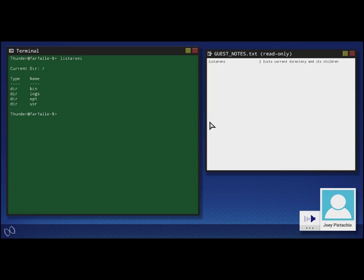Sweet. Now you can see the current directory and what's in it. The next command lets you move between folders. Just type folder-a-roni and then the folder you want to move to. Try moving into the logs folder using folder-a-roni, and then use list-a-roni to see what's in there. Good. Good. You can also move back up to the parent folder by using two dots as the folder name. Try moving back up to the root with folder-a-roni dot dot.